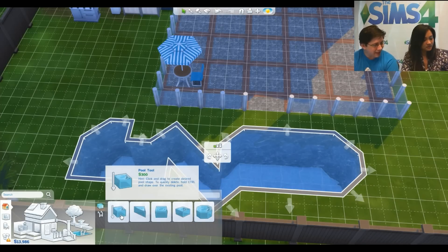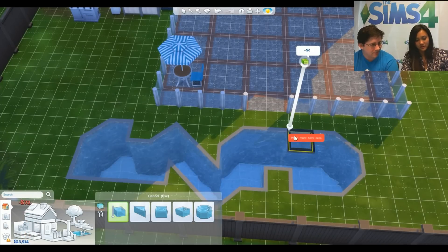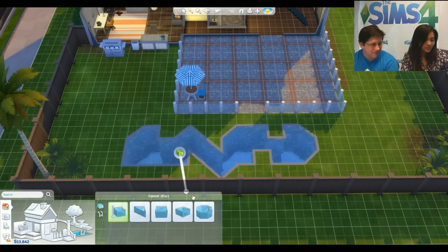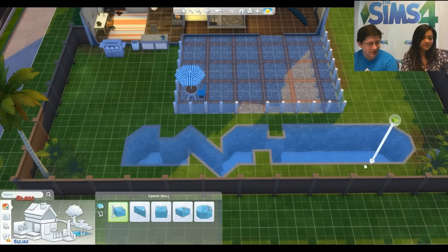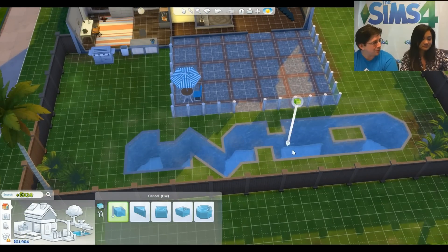If you hold Ctrl with the pool tool, it lets you delete parts of the pool. Grab the pool tool, hold down the Ctrl key, and then drag out whatever space you want to delete. You can delete a one-by-one space, make a cool pool island — it's a fun advanced builder trick to make something really unique looking.